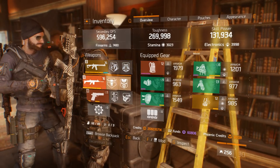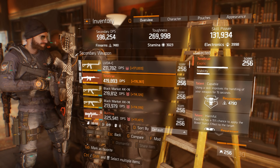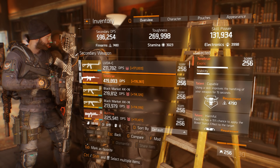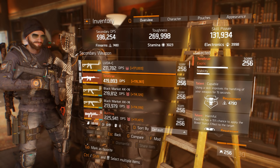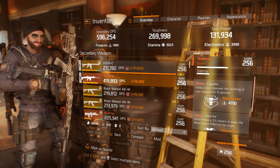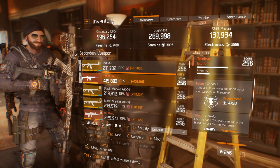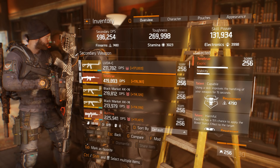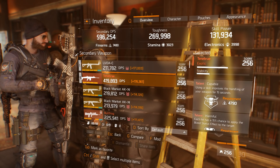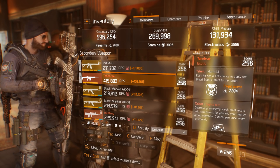A little bit more about the weapon talents. On my particular Tenebre I have the talent 'Capable' — using a skill improves the handling of your weapon for 15 seconds. If you have a similar weapon, you can switch this talent for something more damage-oriented. I would suggest going with 'Brutal', which increases your headshot damage by 12%. Brutal is the best talent when talking about marksman and sniper rifles.